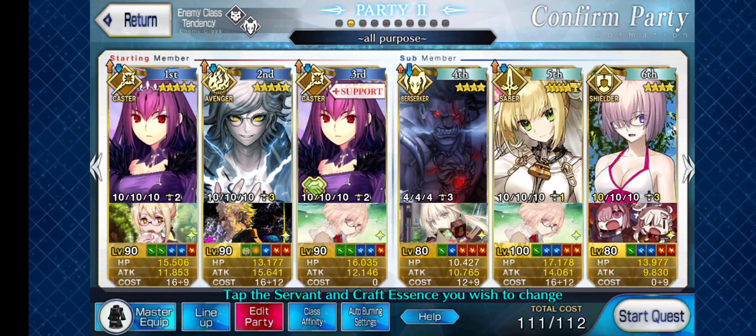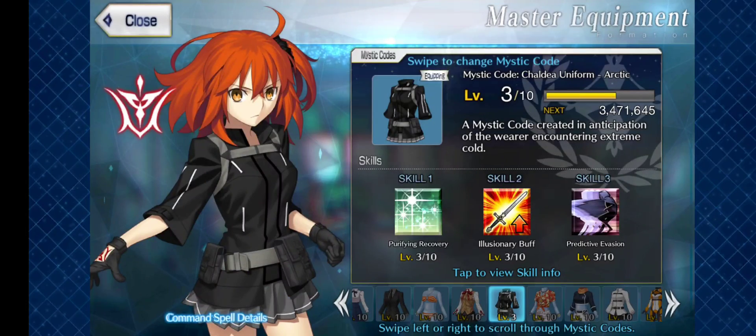Hey everyone, today I'm going to show you how to set up the Fate Grand Automata Auto Farming app. The team we're going to use is Double Scotty and Dante's. Pay attention to where my servants are set up: Scotty on the far left, Dante's in the middle, and the Support Scotty in the third slot. The Mystic Code I'm going to be using is the Arctic Mystic Code.